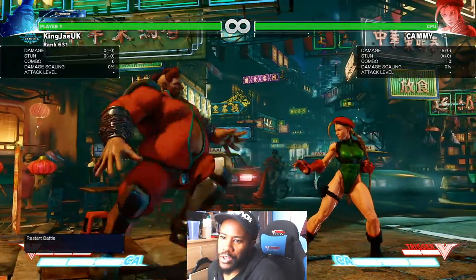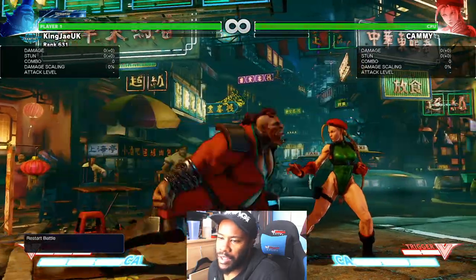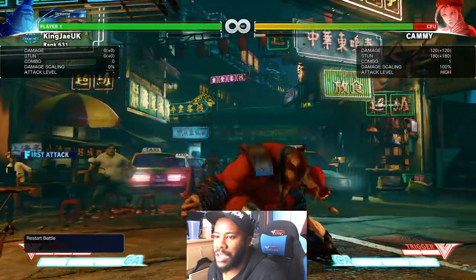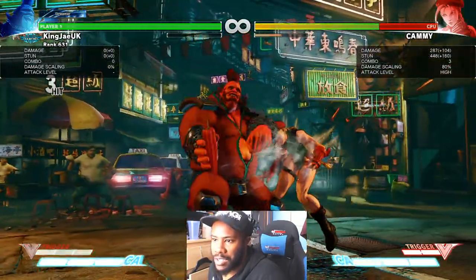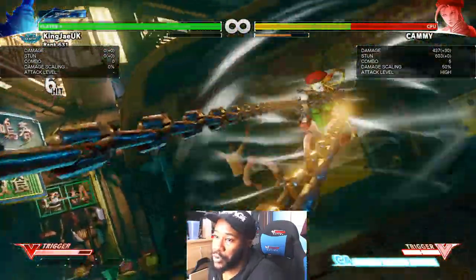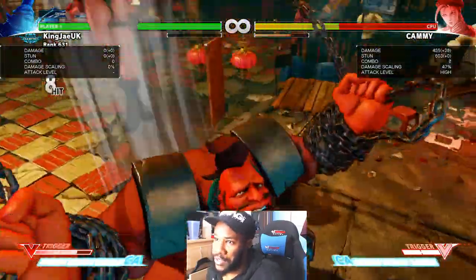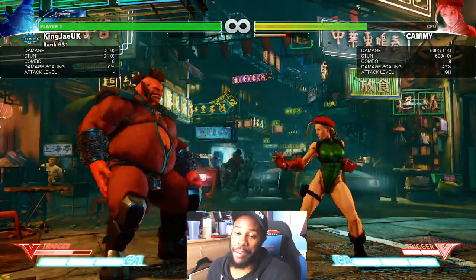There's loads of different ones you could do. This one should do more — this is silly damage. 594 — that is silly damage. So crush counter combos: there's loads you can do.